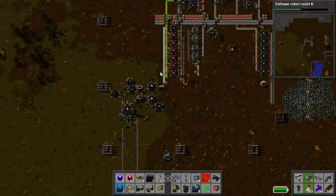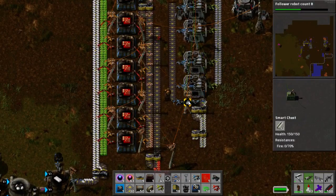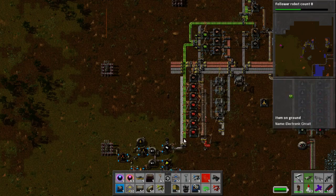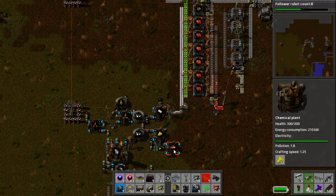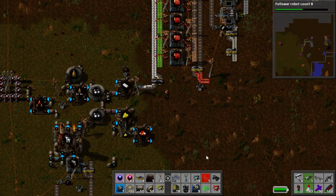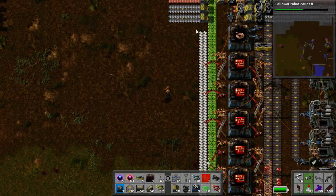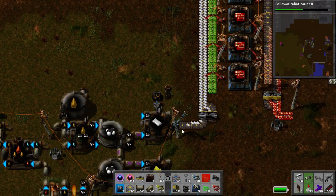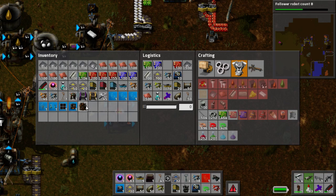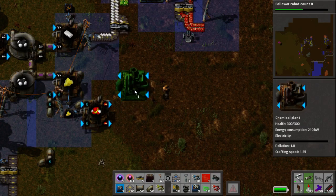Now the next thing we need to do is batteries. Batteries are pretty easy — pretty straightforward, really, there's not much to them. But we do need iron and copper down here because the sulfuric acid requires iron, and batteries require both iron plate and copper. So what I'm gonna do is run them down here and then do a quick little battery build.